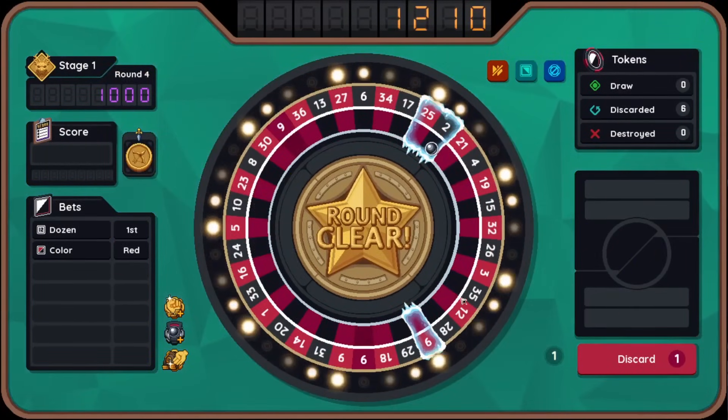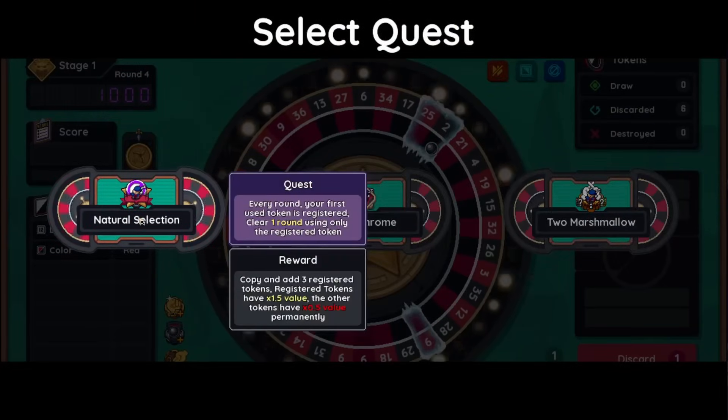Now every round your first used token is registered. Clear one round using only the registered token. So these are quests, interestingly. Every round your first used token is registered — clear one round using only the registered token. Copy and add three registered tokens — registered tokens have 1.5 times the value, other tokens have half the value permanently. So assumedly I can't place bets with other tokens in order to complete this quest, but I only need to do it once. It's going to be really hard to do, because if you place a bet with a token, it discards that token — so you'd have to find a way to draw it again. Even though the reward is amazing.